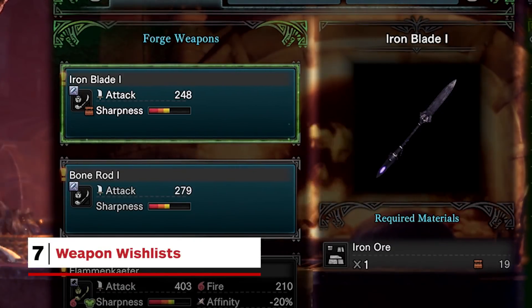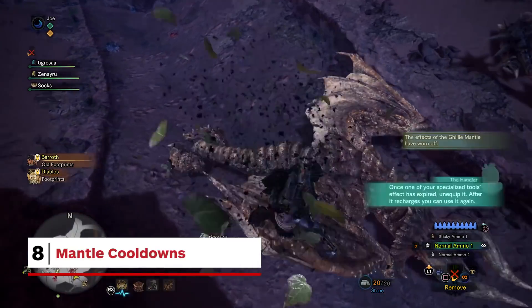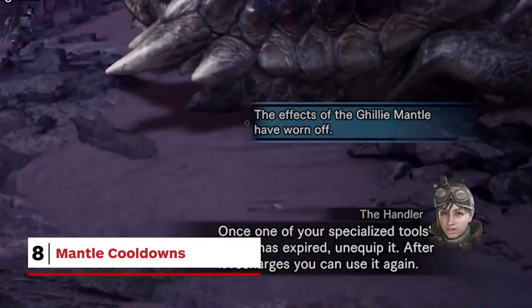Wishlists: if you're farming for a special weapon, you can now set the game to alert you as soon as you have all the necessary ingredients to make it. Mantles come with a cooldown — these new items affect your skills in various ways, and they can't be used up, but they do have a cooldown between uses.